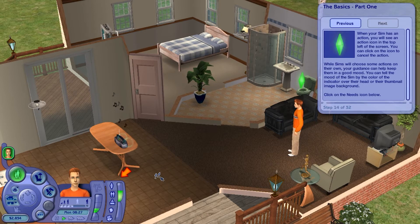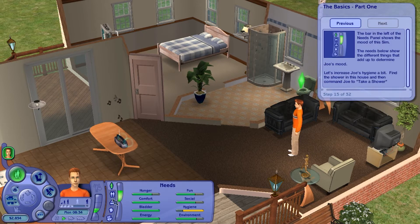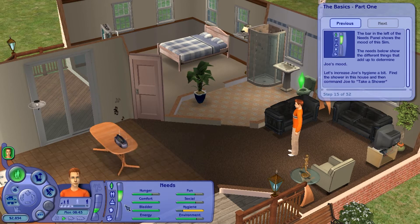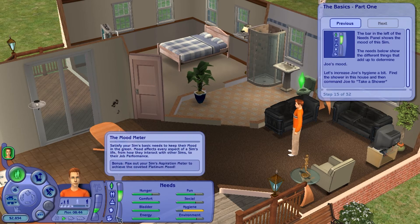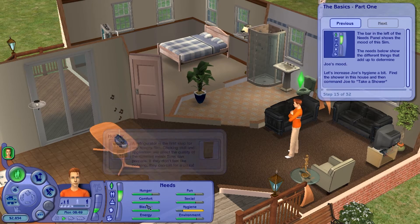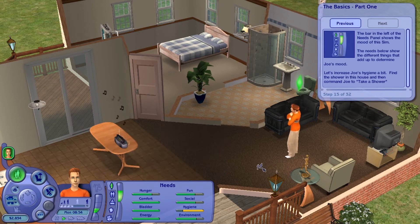While sims can choose some actions on their own, your guidance helps keep them in a good mood. You can tell the mood by the color of the indicator above their head or the thumbnail image. If it changes to red, we know he's in a bad mood. This is the needs panel — the bar on the left shows the overall mood of the sim, and as it goes up and down, we can see Joe's mood increase and decrease.